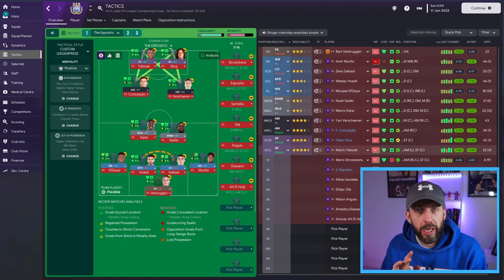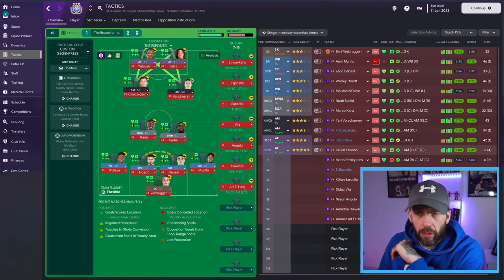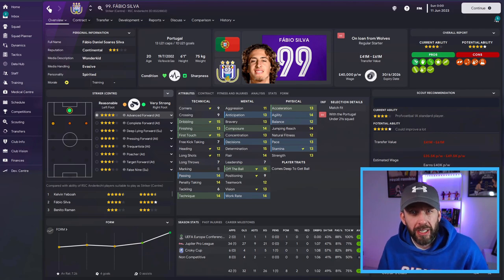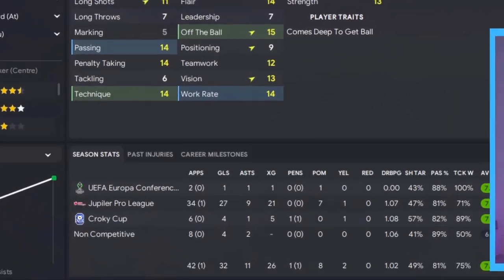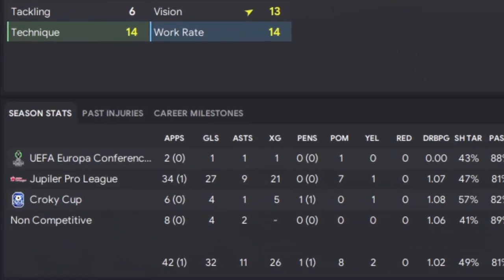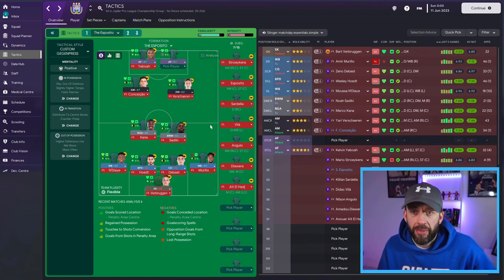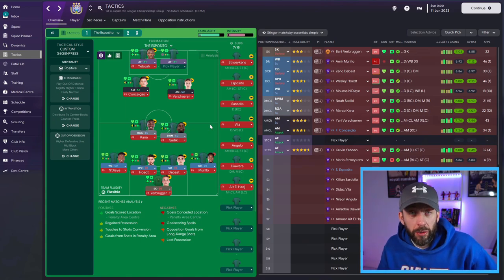Step one. You can see the team there and the formation — there will be a formation and tactic video on my own channel about this. So you can see I've got all my players there that work really well together and the combination play is beautiful, but I am losing some of these players. The first one I'm losing is Fabio Silva — he's on loan from Wolves, he's scored 32 times this season, 27 in 34 in the league, but it's only a loan and they're taking him back. So I take him out of this position straight away; I know I need to replace him. Fabio is going to be gone.